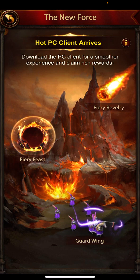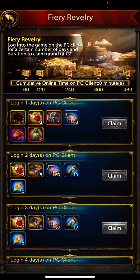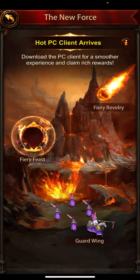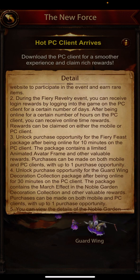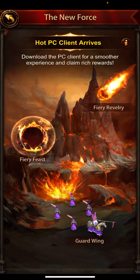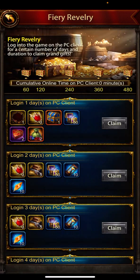If you click on the information button, you can find more details. During the Fairy Revelry event, you can receive login rewards by logging into the game on the PC client for a certain number of hours. After reaching the required online time, rewards can be claimed on either the mobile or PC client — you don't have to stay on the PC just to claim them.